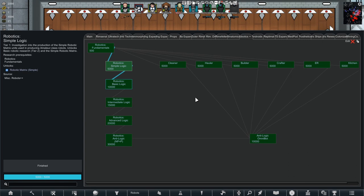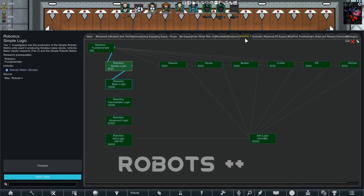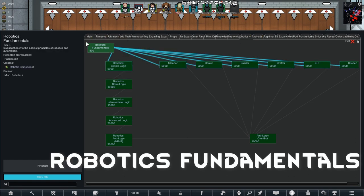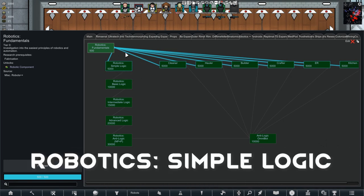To be able to use all these amazing little bots, first we must go to the research tab. We need to find Robotics++, then we will need to make sure we have Robotics Fundamentals researched. After that, we will need to research every single individual bot that you would like to make, and we need at the very least the Robotics Simple Logic researched.